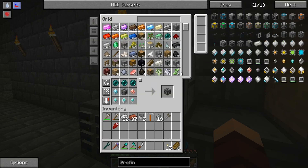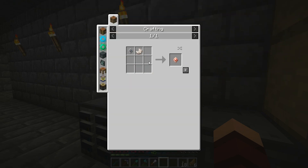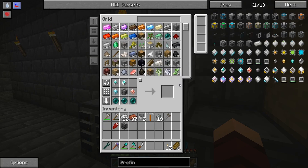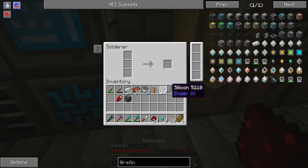All right, I'm going to make this one — that's a transmitter. For the receiver I need another one of these and it looks like we're going to need one more of those. Let's just make that one real quick.